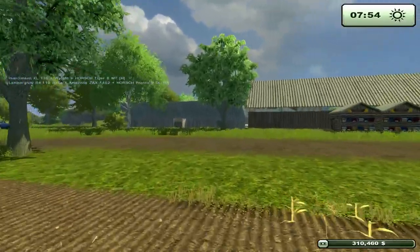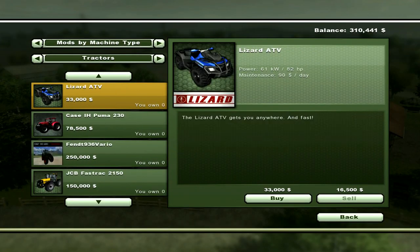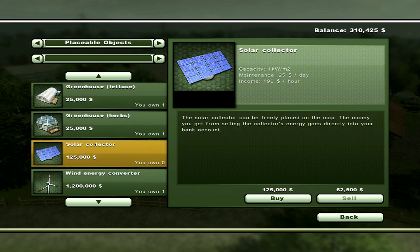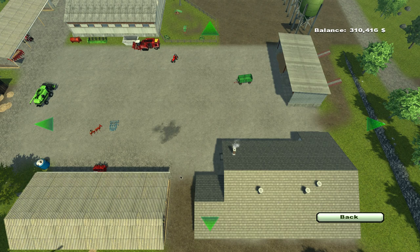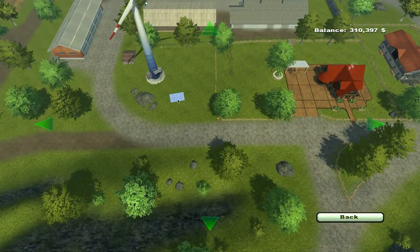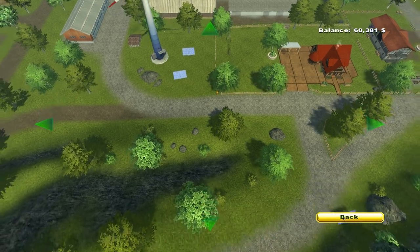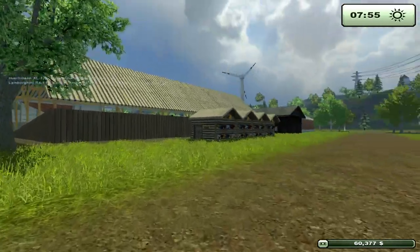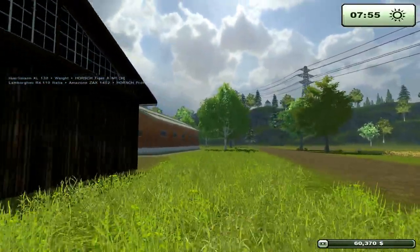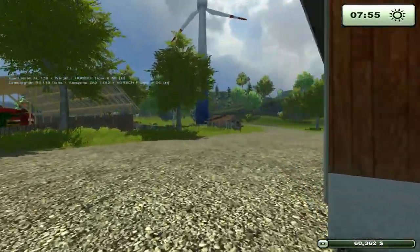We're going to look at getting some solar panels. Because we've got the windmill, we want to keep the energy together. Going into placeable objects — we've got the bees, we've got greenhouses, and the only thing we haven't got is solar collectors. They're $125 each, so I think I might buy two of these. One there and one there. Now let's go see how that looks — we're going to have a look at our new solar panels. This will bring in more money, though we haven't actually purchased any solar panels yet, so I want to do that before the season finishes.